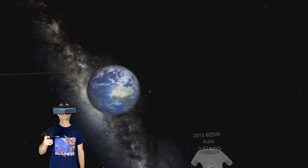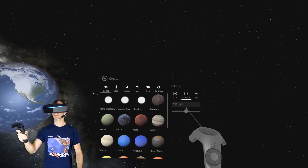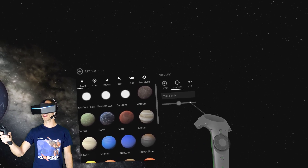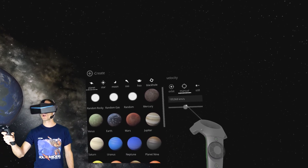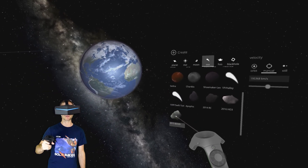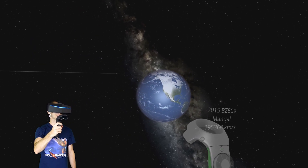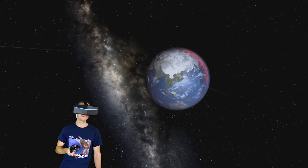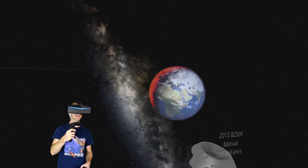What happens though if you crank the speed up so it becomes like a bullet? That was at like 3 kilometers per second before. Let's bang it all the way up — 200,000 kilometers per second. That's crazy. Let's pick the same one, 2015 BZ509, and smack Earth with this one. Whoa! Did you see that? It just painted that side of the Earth in lava. I have no idea if that's what lava is, but that is pretty crazy.